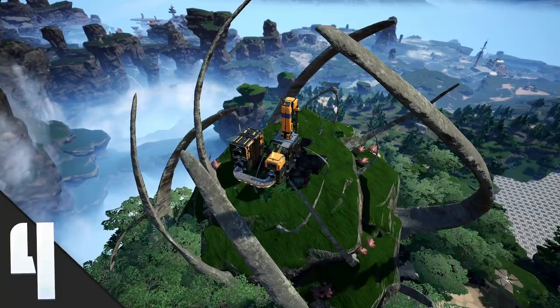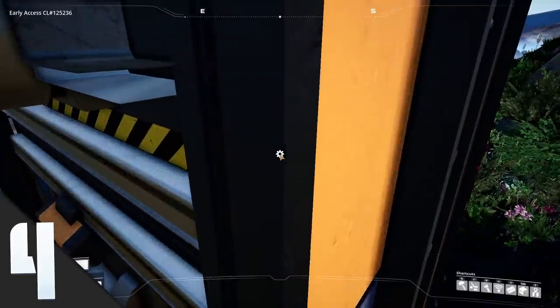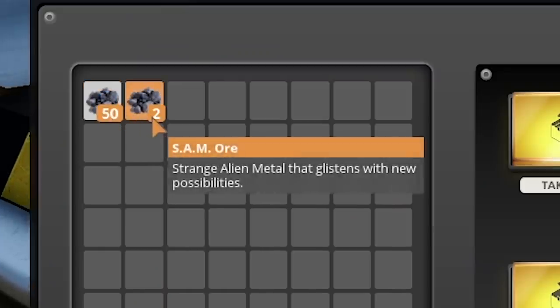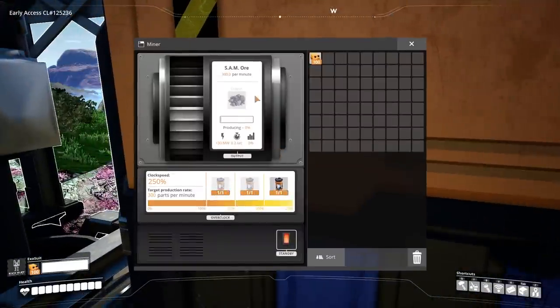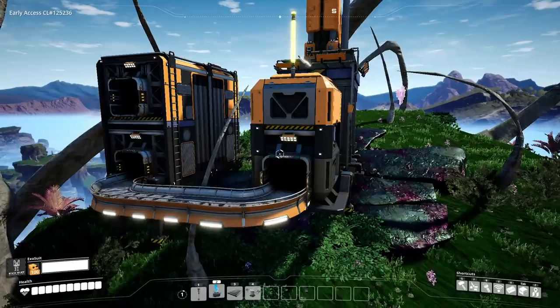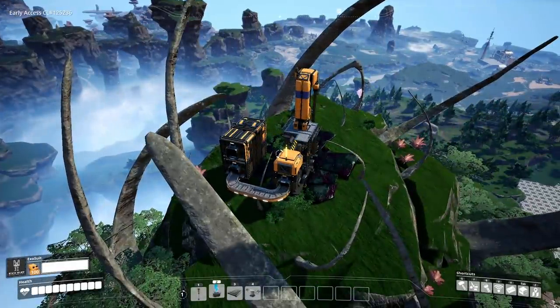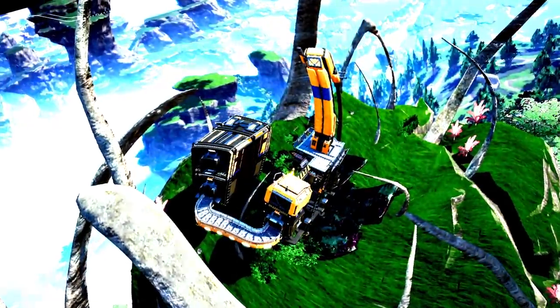Tip and or random fact number four: you can only collect a certain amount of SAM ore per game session — usually about 50-ish. Then the machine just stops. To get more SAM ore, you have to go back to the menu and reload your game. Why this is? I don't know. It's only for SAM ore. It's a mystery. So spooky.